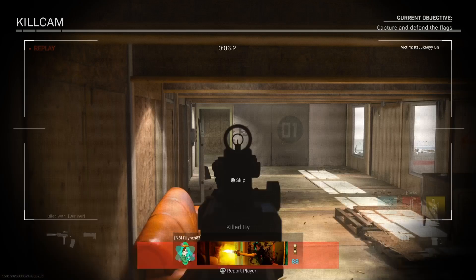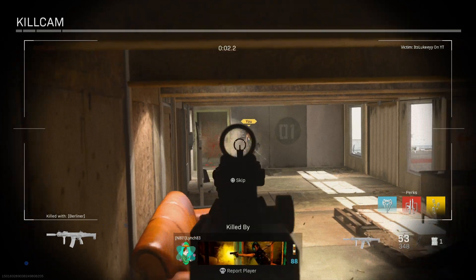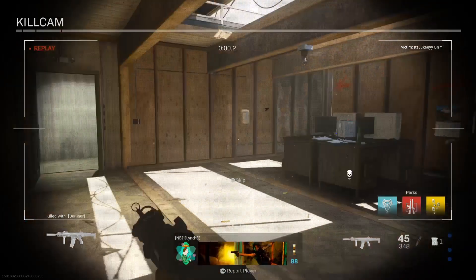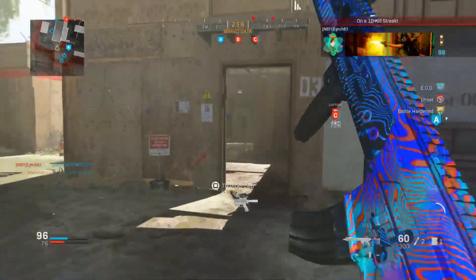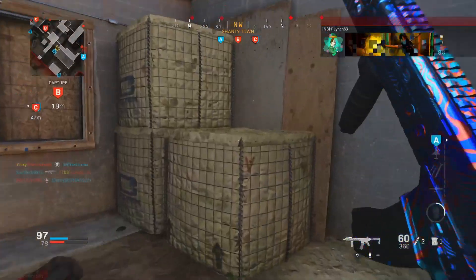That's the guy who's got the VTOL, right there guys. This right here is what gives you a VTOL. If you guys want to get a VTOL, then you guys know what to do — just camp in the building and pre-aim a window or a door.